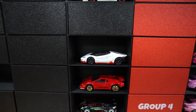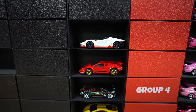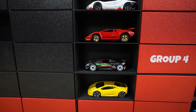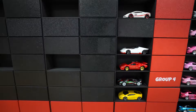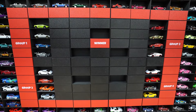Group number four: we have the Centenario, the Countach - that one's got a metal base, it should be pretty fast, that's one to look out for. Another one of my favorites is the second Sesto Elemento, and then lastly a yellow Lamborghini Huracan. Pick your favorite and drop it in the comments, we'll see if you pick the right car to win this tournament.